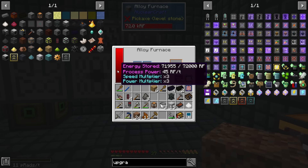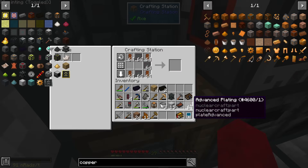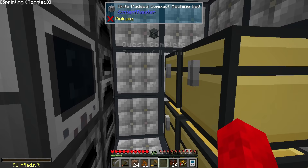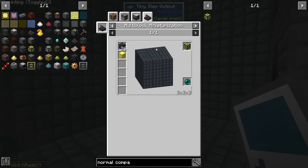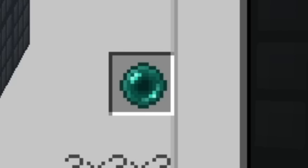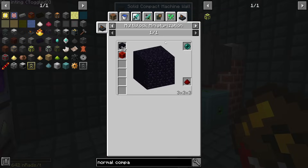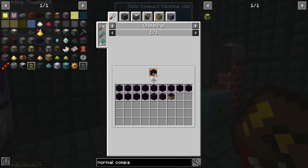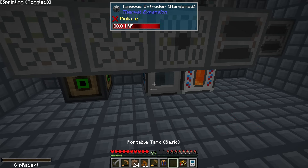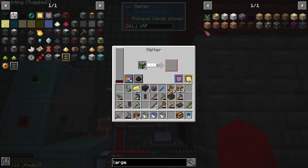Now we just need 64 fusion electromagnets. I made tons of tough alloy, turned it into platings, and now we can make all 64. With the projectors I made earlier, we now have a cheaper way of making normal compact machines — we just need some compact machine walls and a block of gold. The problem is we need ender pearls to initiate the crafting process, and these pearls take a ridiculous amount of obsidian. So I made this automatic obsidian generator, but it's extremely slow.